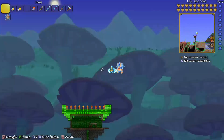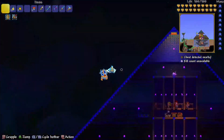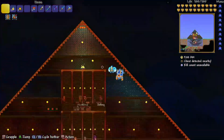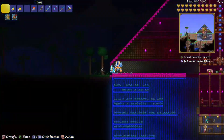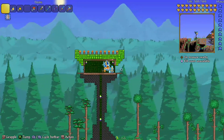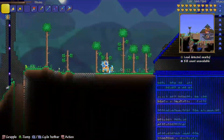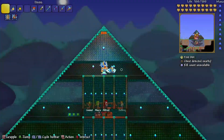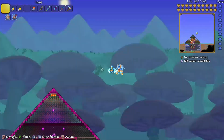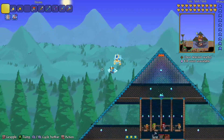Hey, what's up guys, welcome back to another video. Today we are going to be ranking the top five Terraria summoning weapons. Summoning weapons in Terraria summon minions which follow you around. I have chosen to be a summoner as my main class, so I have the Stardust armor which gives me five extra minion boosts, which is obviously very helpful. We're going to be ranking the top five weapons based on damage, utility, and use in combat.